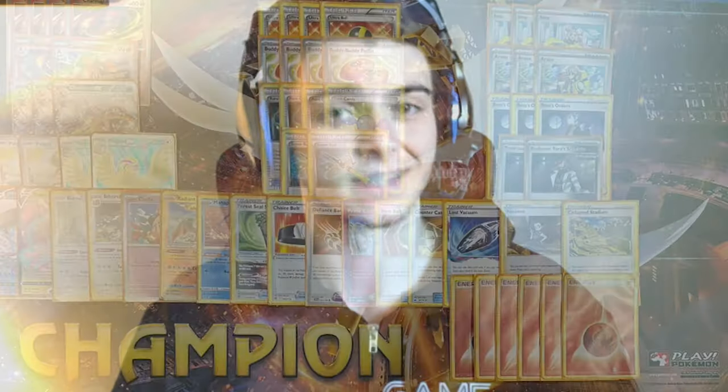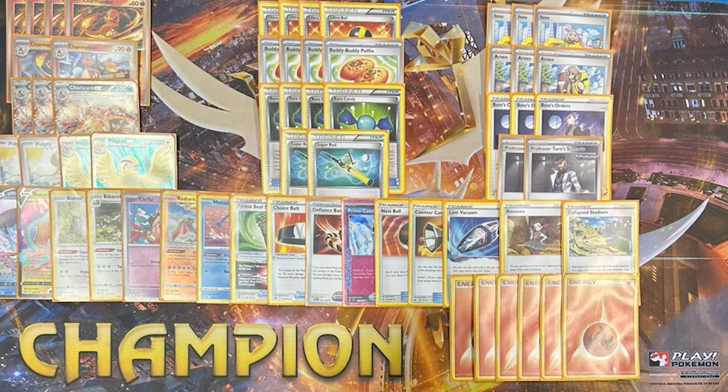Now that we understand the synergy between Charizard and Pidgeot, let's take a look at my Charizard EX list. It's really pretty much just a copy of Tord Recklev's EUIC list with two changes: I cut a Team Yell Cheer for a Boss's Orders, as I found I was just using Yell Cheer to recover Boss. And the other change I made was cutting a Jirachi for a second Charmeleon.